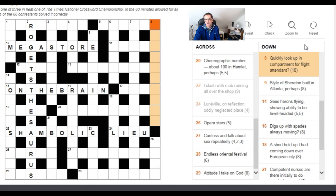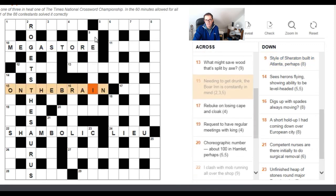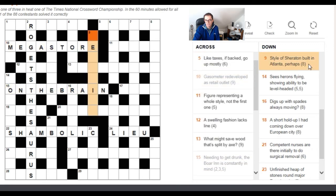'Style of Sheraton built in Atlanta perhaps' — I'd think this could be an anagram: 'style of Sheraton' suggests an anagram of Sheraton, and 'built' can sometimes be an anagram indicator. However, we have an E and an I in this answer already, and I can't find eight letters in the clue that would be good anagram fodder containing an E or I. Sheraton doesn't have an I in it, so on reflection I don't think that is an anagram.